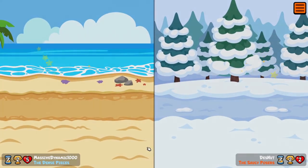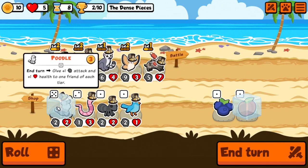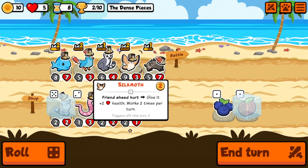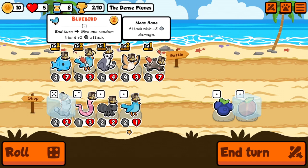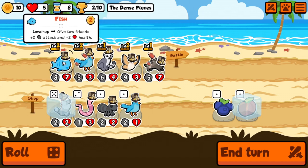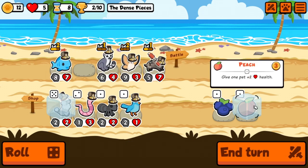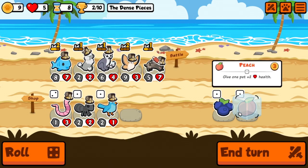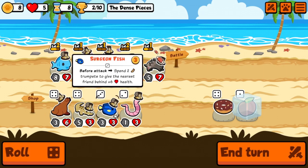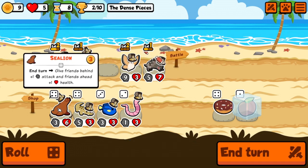We draw again, which is not good. Let's see — you give one to each tier, so we have tier three, tier one, tier two, tier one, tier one. We'll get rid of you because I'd like to see another fish before I abandon that altogether. Let's see if we can roll a fish — there's the sea lion. I think I'll take a sea lion instead.